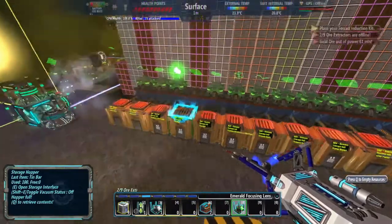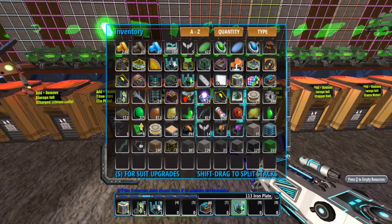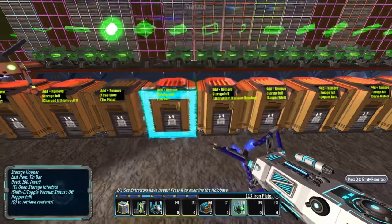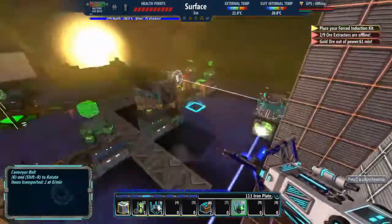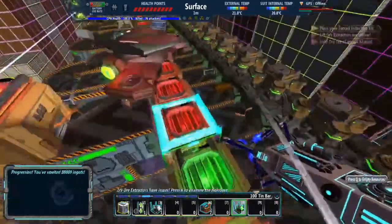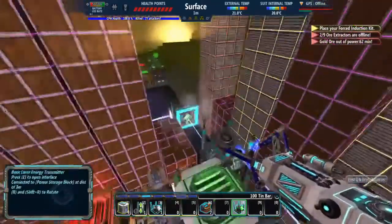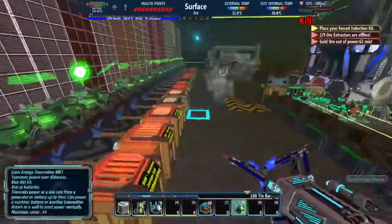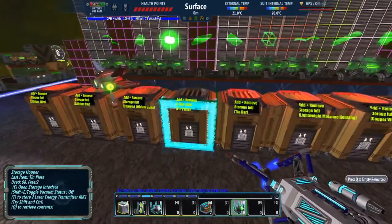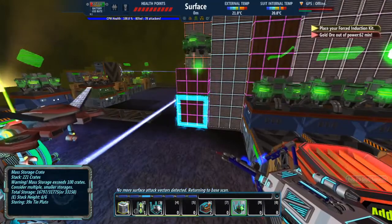49 times 6 is 294, so that's 10. I don't have any tin in my inventory, so I'll work on copper. 50 times 6 is 300, so 100 — that's 200. Just one more 100 and I'll be set. There's only five, and as soon as this one gets back I'll be ready to go — that's tin plates.